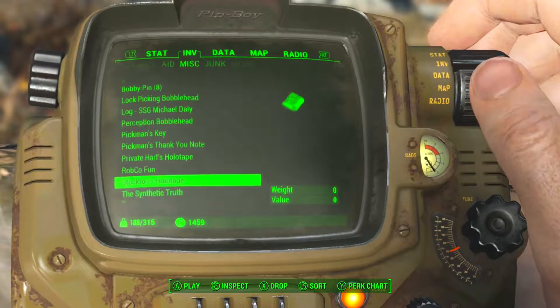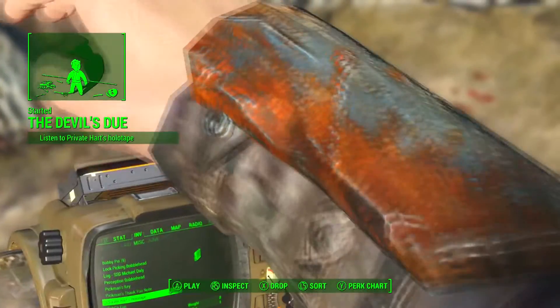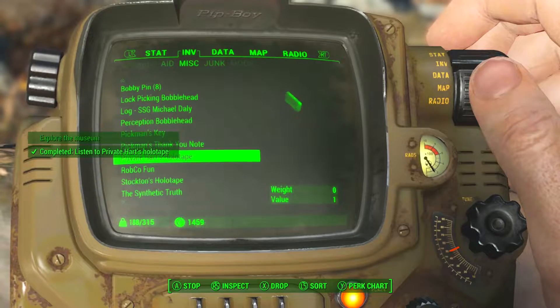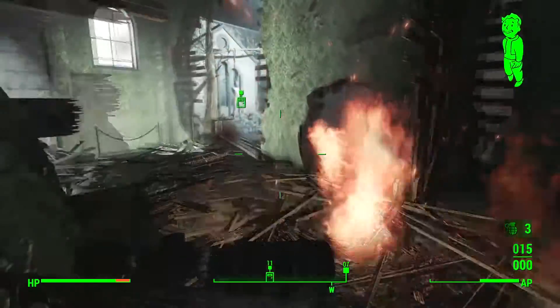Once you get here, don't go in through the right door — go around to the side. You'll find a dead body, and on the dead body will be a holotape. Listen to that and it will start the quest 'The Devil's Due,' which basically asks you to go in and explore the museum.